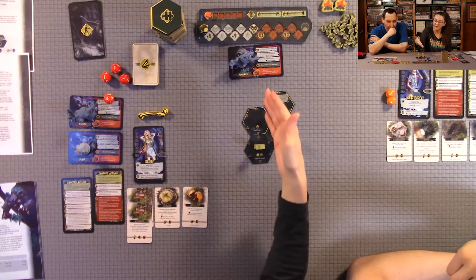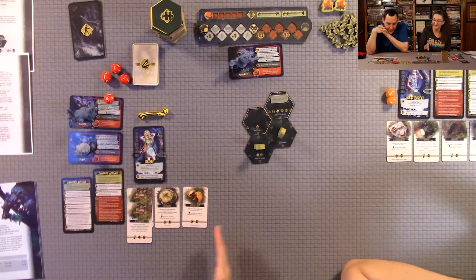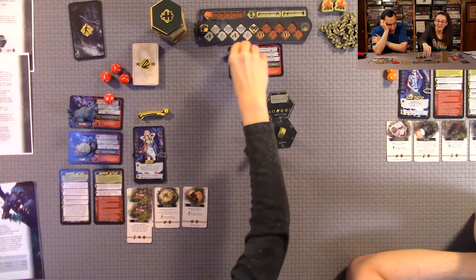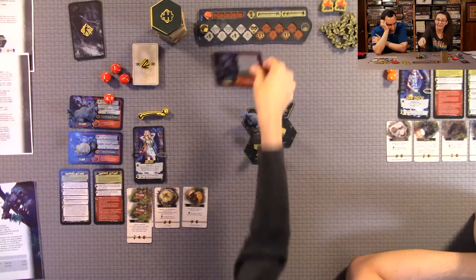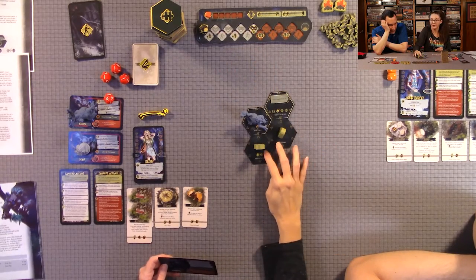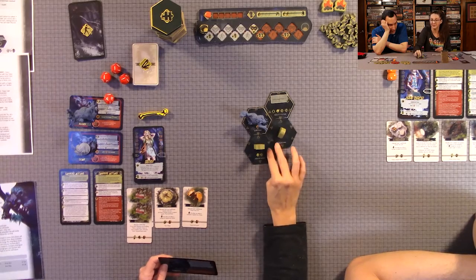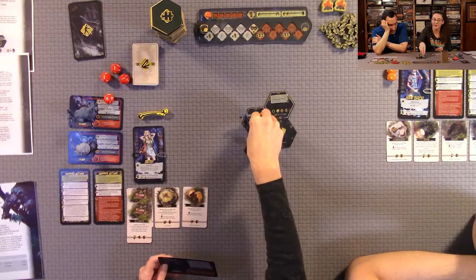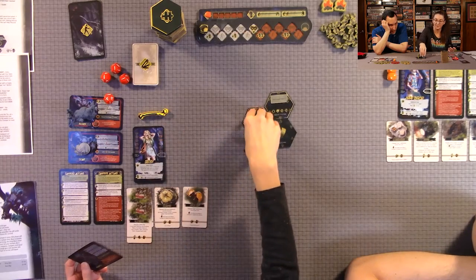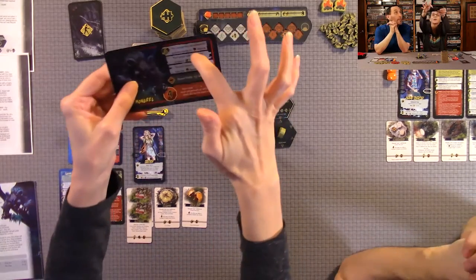Bear attacks are based on criteria: who has the most wounds, who has the most food items, and so on. The bear does start on base camp, but after its first turn, if you're adjacent to it, it will attack. After the first round, it drops on the camper meeting its target criteria — most wounds, most food, or the next camper clockwise from the survival expert.